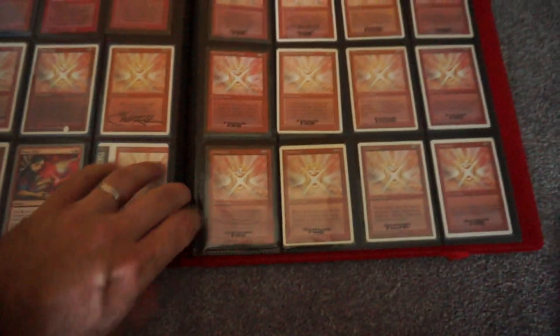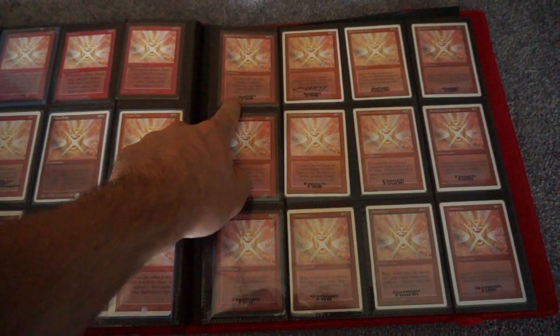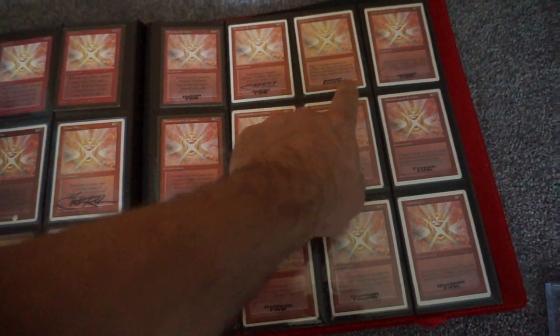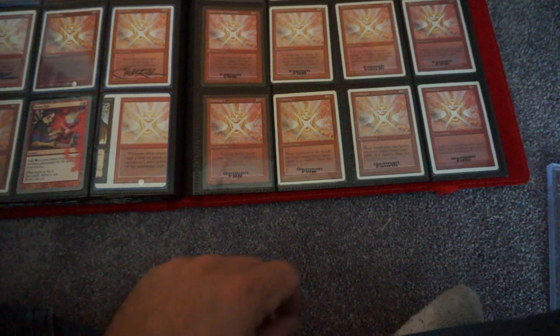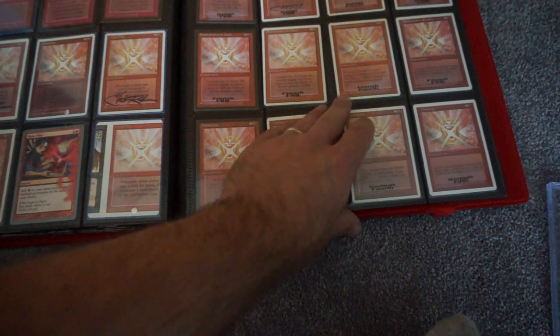Then I've got an FBB, and then I've got the Italian foreign black-bordered, foreign white-bordered Fourth and Fifth. And then the same for the French and the German. The French foreign white-bordered was actually one of the last cards I got — I kept getting a French Fourth edition.